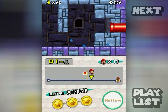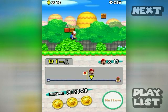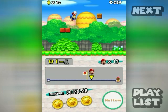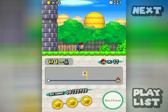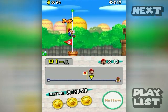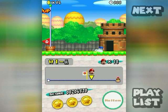Going through this pipe leads you to the secret exit. Should I be destroying those blocks? Probably not, because it's a pretty hard one to get a one-up from. I'm not the kind of person to give up — and there we go.